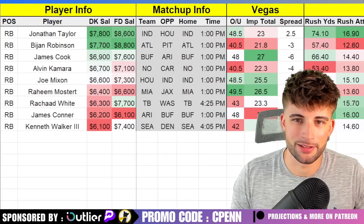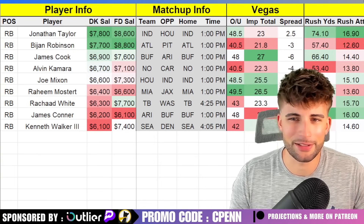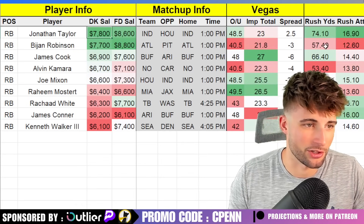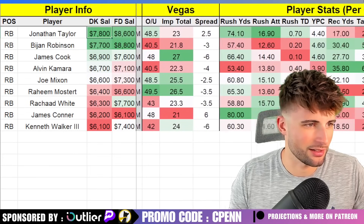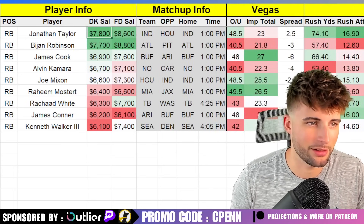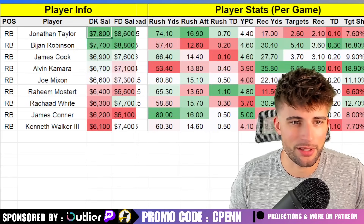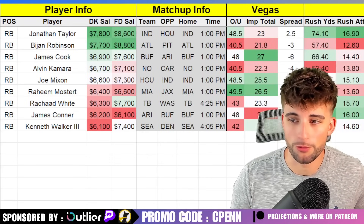Moving on to running backs — I hate talking about running backs because they all kind of suck outside of a few. Christian McCaffrey is always OP, Jamir Gibbs is awesome, Jonathan Taylor is good, but outside of a handful, it feels like every other starter is within 12 to 15 fantasy points of each other in projections. Jonathan Taylor up top — if you have the money for him, he has the highest rushing yards prop of the week going against the Houston Texans. Last year he averaged 17 rushing attempts per game and 75 rushing yards, though keep in mind Anthony Richardson was not in. That dynamic could create a bit of a yin-yang between them, but it's still a good matchup. The issue is he doesn't get much work in the passing game, so the floor is lower without rushing touchdowns.